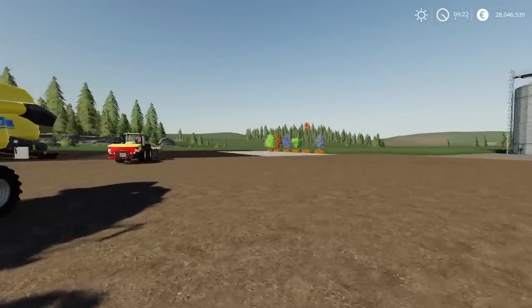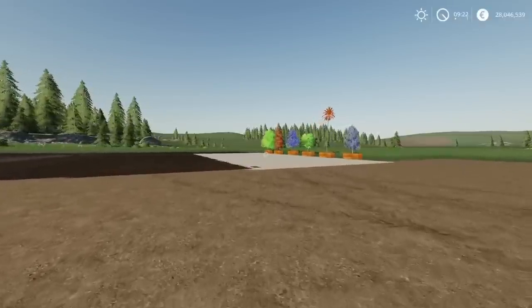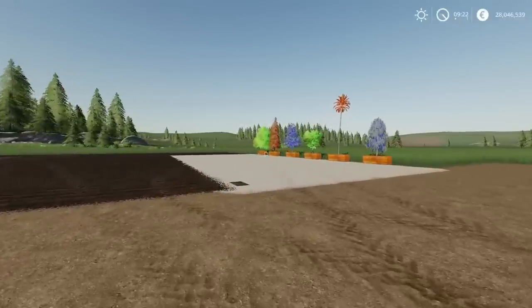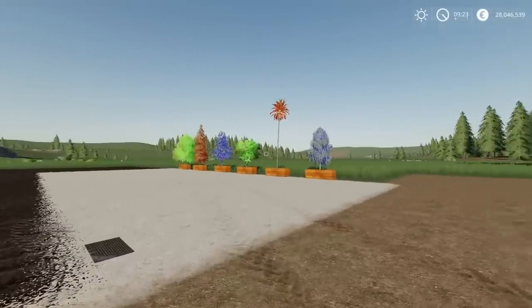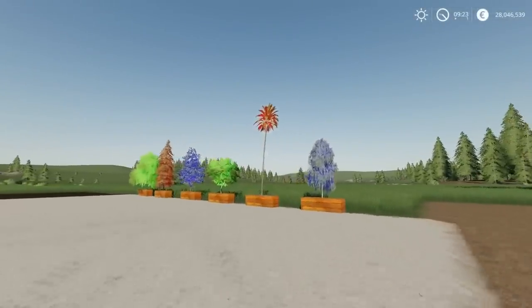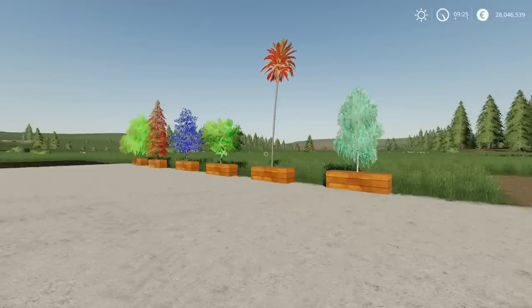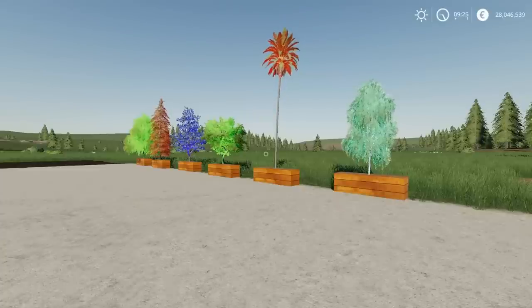Which brings me on to the last of the mods for today, and this comes under the quirky category. We're getting quite a few of these quirky mods. Going forward, I think we'll have the farming mods first, then the more quirky mods. This is the RGB lighted tree planter box pack by Dash Modding. These will run at 5, 6 or 7 slots depending on which one. 8.38 megabyte download.